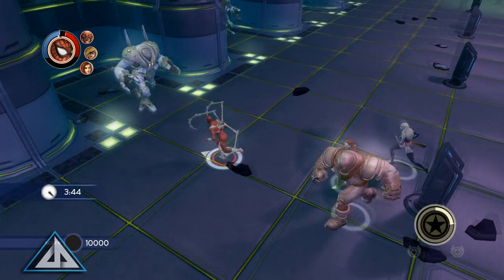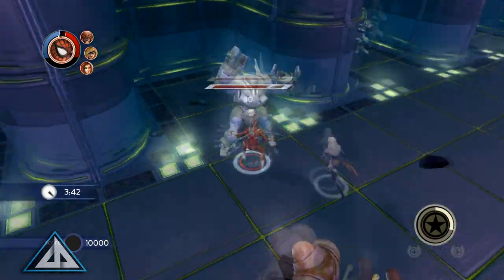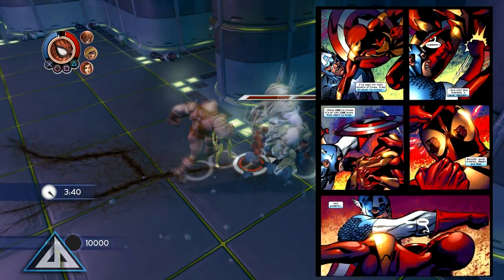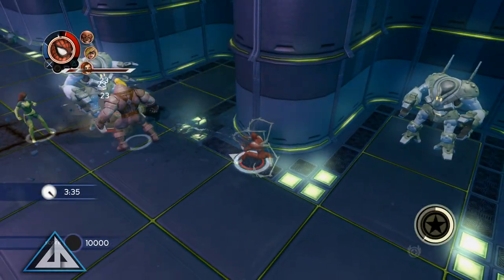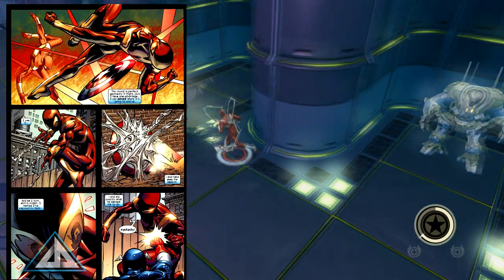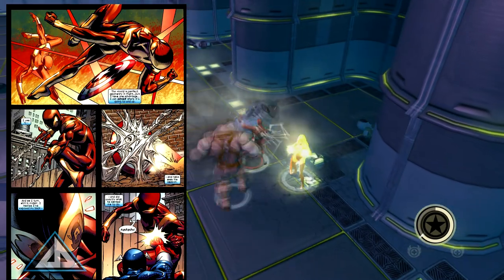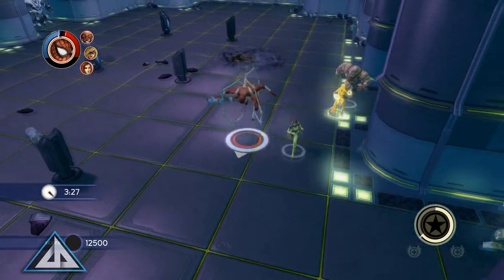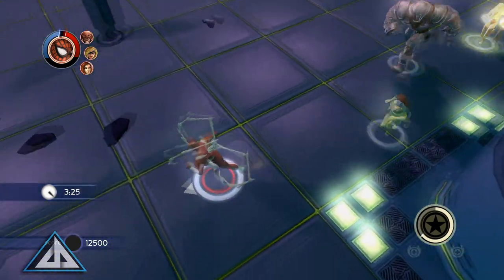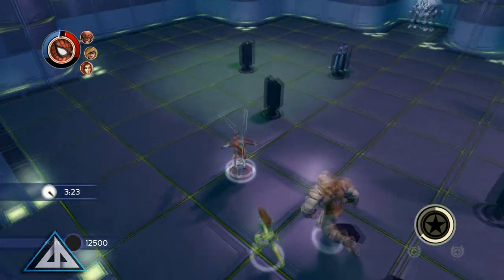Having the suit in the game would be a blast. Let us be able to fight with the extra arms somehow, or use them when swinging around the city. Maybe even have them do random attacks against bad guys, or block gunfire. Another fun idea would be to let us apply skins over this suit — allow us to use the abilities of this suit but be able to change his appearance like in the comics, so we could use the powers of the Iron Man suit but have the classic red and blue suit on.